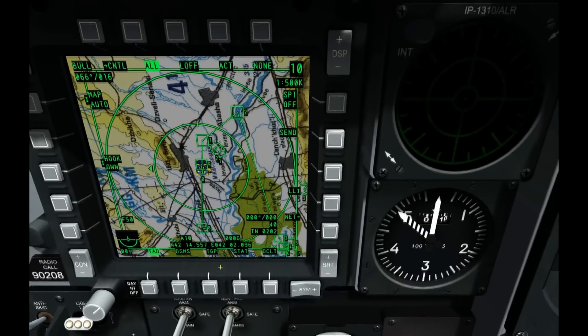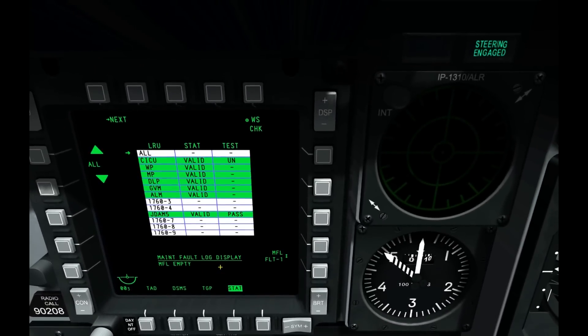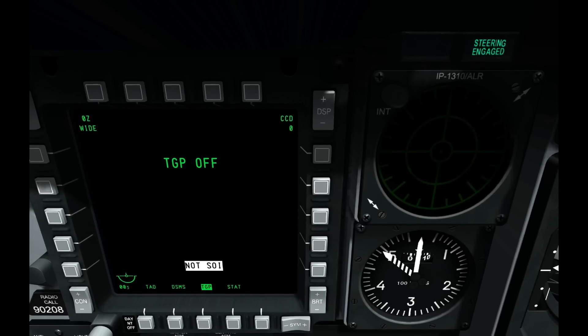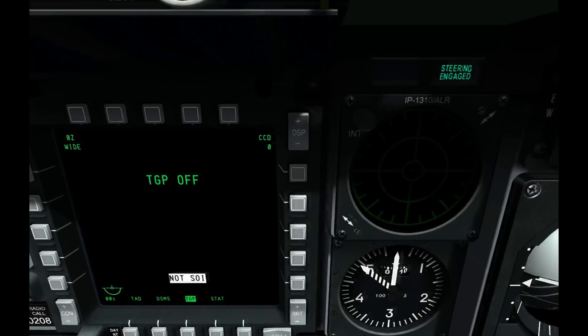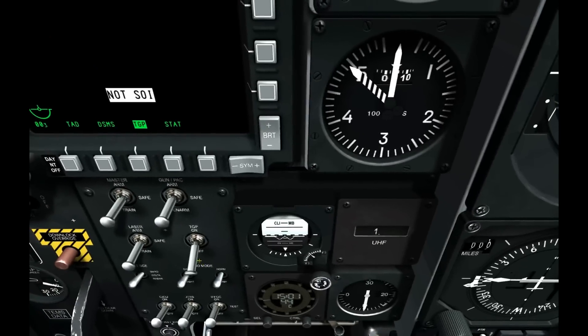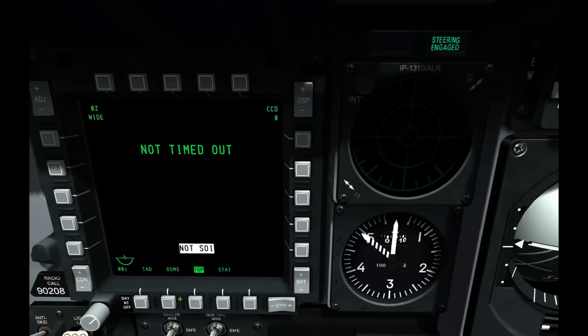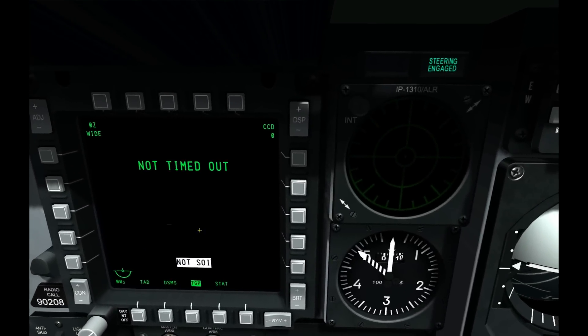This is the systems display. If there's any malfunctioning critical systems, they'll display here. This is the targeting pod camera, which means I need to switch it on — which is that switch there. You can see now it's warming up; it's not SOI down the bottom, so it's not the sensor of interest.